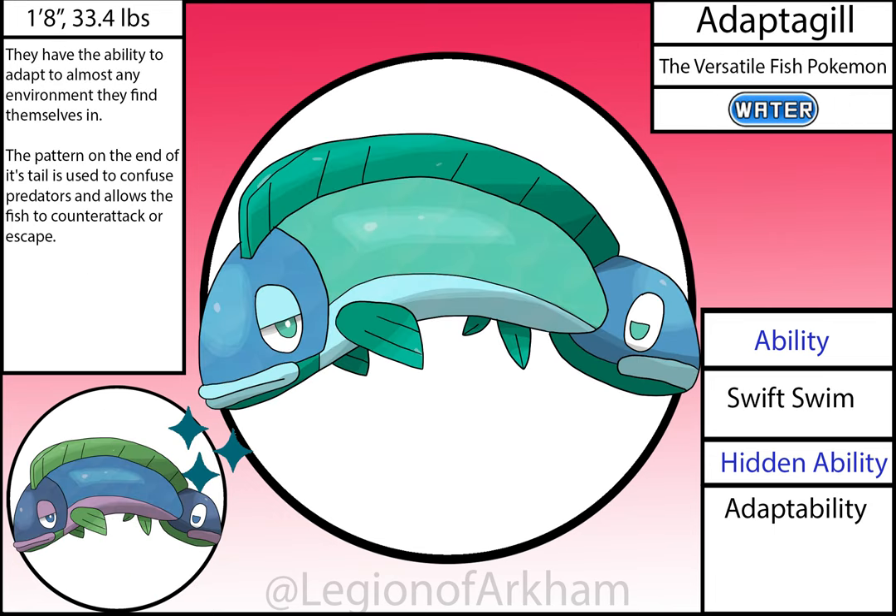Adaptogill, the Versatile Fish Pokémon — the early game Water type. This stage is based on the bowfin fish. I modeled the tail fin the way I did because the actual bowfin has a spot near the base of their tails that looks like their eyes in order to confuse predators. The actual design hasn't changed too much — just generally better perspective and line work. This isn't a bad Pokémon, but the real stuff is with the evolution.